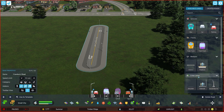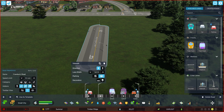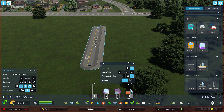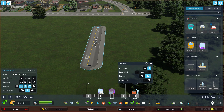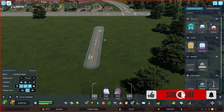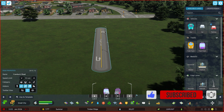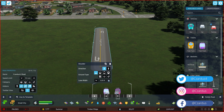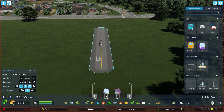So we're going to get rid of the sidewalk and instead put a shoulder there, and we can delete the sidewalk on that side. Same thing over here — we'll get a shoulder and delete the sidewalk. So now no pedestrians can go on this road. We've got a nice little two-lane road. You can make the shoulder a little bit wider as well.